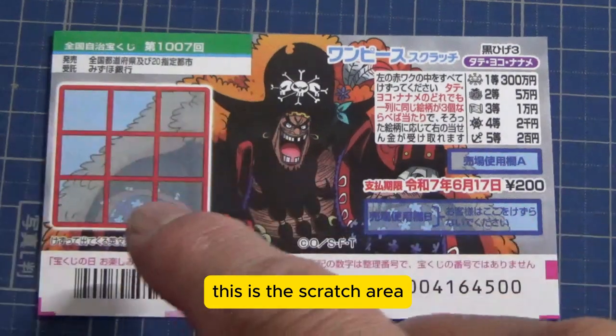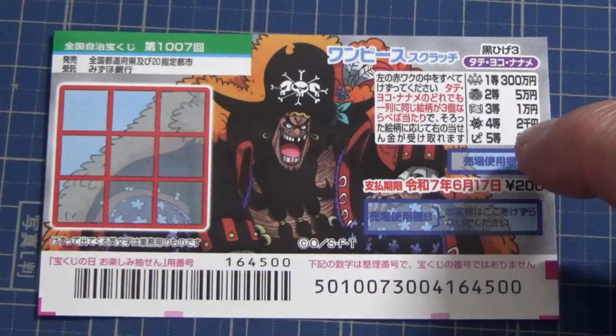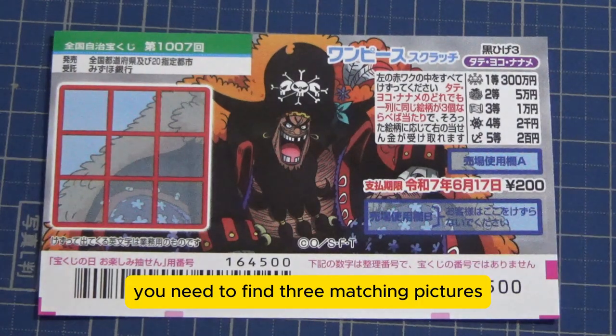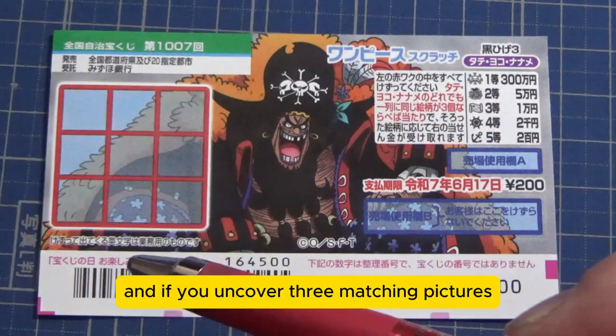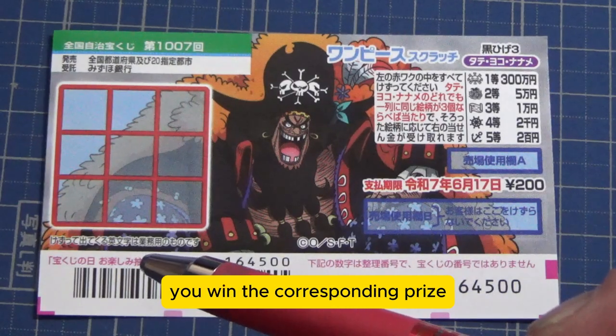This is the scratch area and these are the pictures that you need to find with their corresponding prizes. You need to find three matching pictures in a straight line. You're going to scratch each of these red boxes, and if you uncover three matching pictures, you win the corresponding prize.